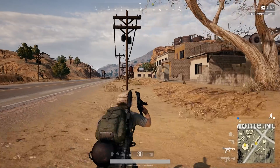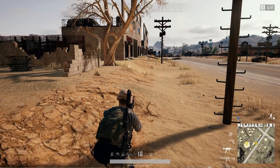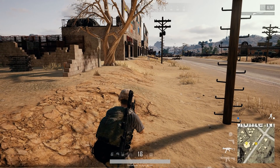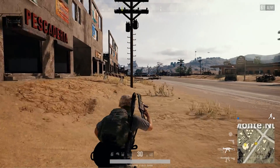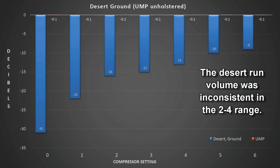The second test was running around with an unholstered UMP in the desert — same principles as the first. I ran around, recorded the audio, fired the gun in the air, and compared the overall volumes in post. After my first test, I realized that a compressor setting of 8 or 10 (80–100%) was way too much. It made footsteps way too loud, killed the audio, and made it impossible to locate or triangulate anything.